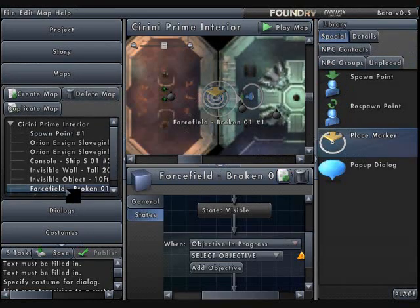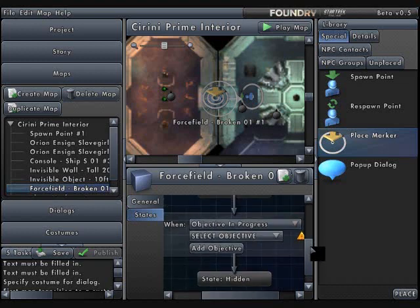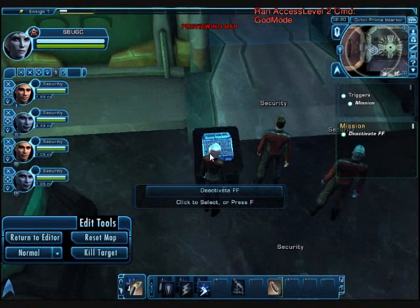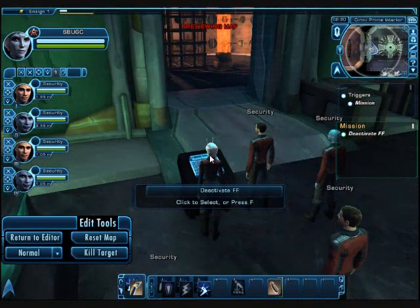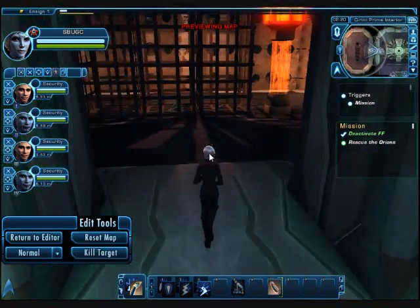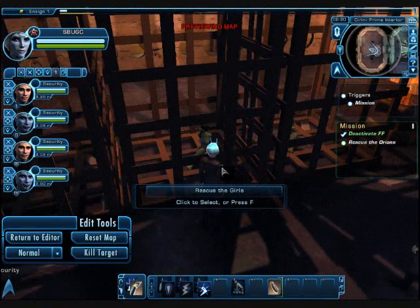Now I need to tell the force field what's going on. I'll go back to the force field and use objective in progress — meaning the force field will go from visible to invisible when I'm doing a certain objective. If I pick the first objective, which is 'deactivate the force field,' it will immediately be invisible. So I want to pick the second objective, 'rescue the Orions' — that way, when that objective is in progress, after I scan the console, the force field will disappear. Here I am on the map: my mission is to deactivate the force field. I interact with the console, the force field goes down, and my next objective is to rescue the Orions by interacting with the invisible wall.